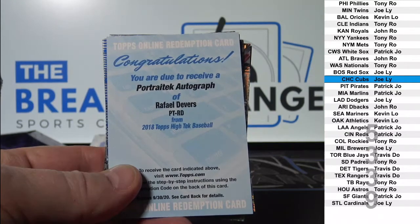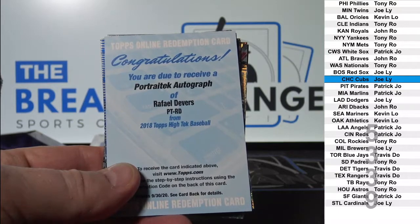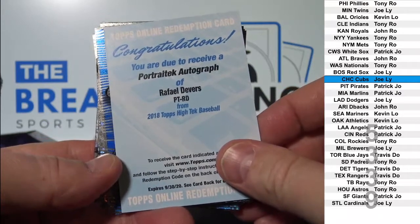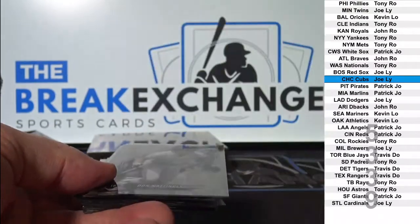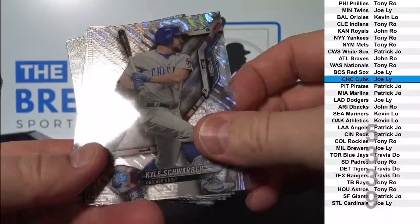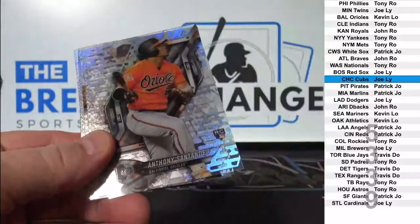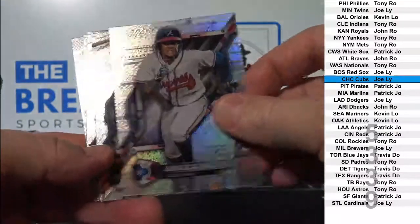Portrait tech — let's see what the print run is on that. They're all different and not specified, so we don't know what that one is. That one goes to Boston, Joe LY — and of course we can redeem that for you, just select it in the pull-down when you see this card in your account. Acuna rookie, third one.